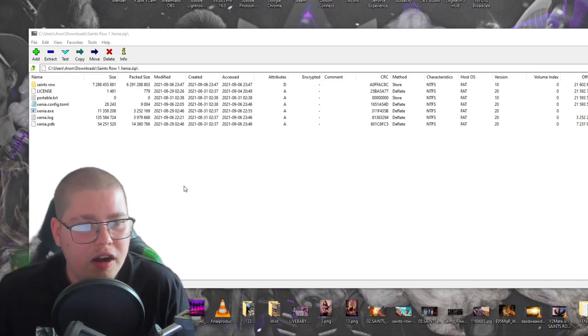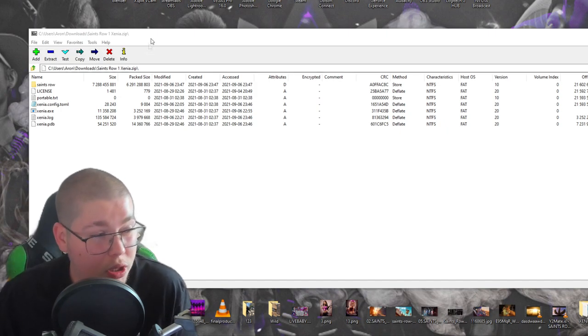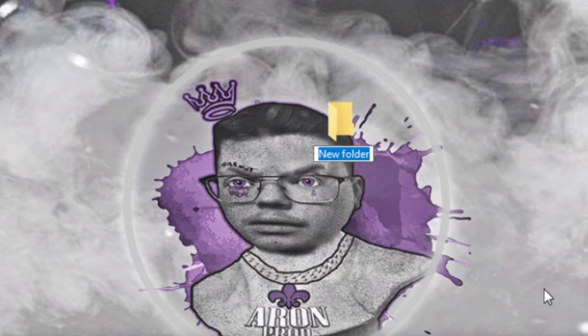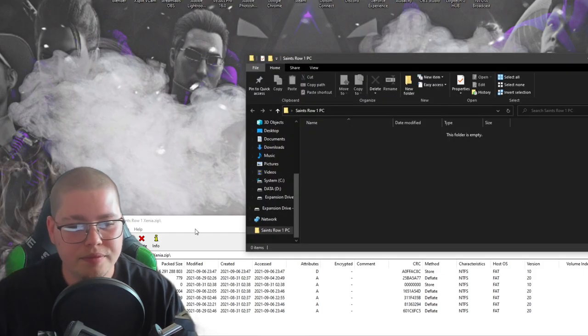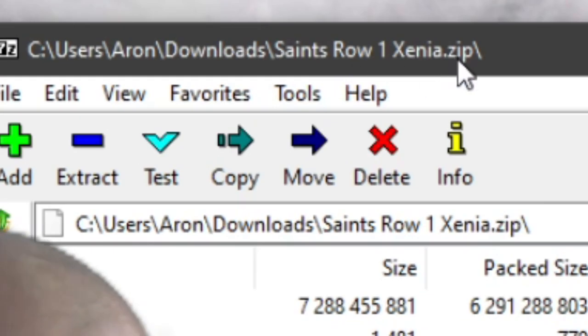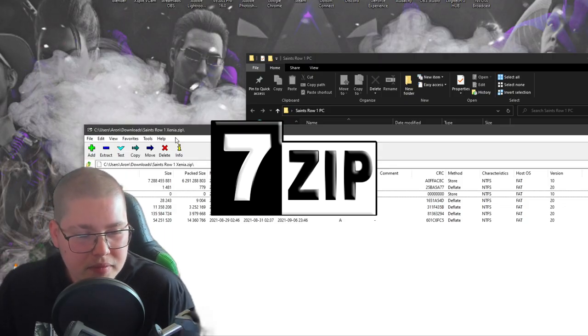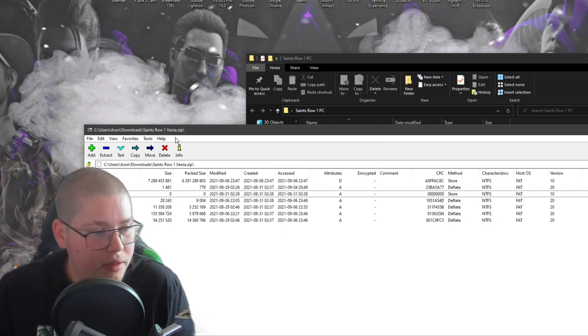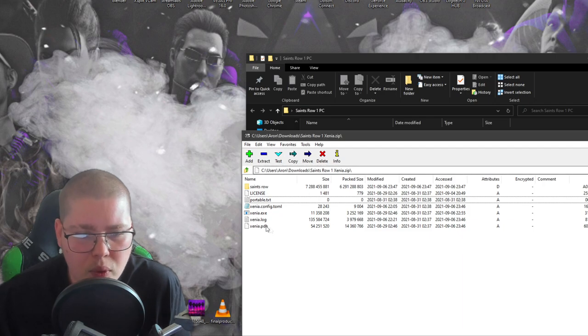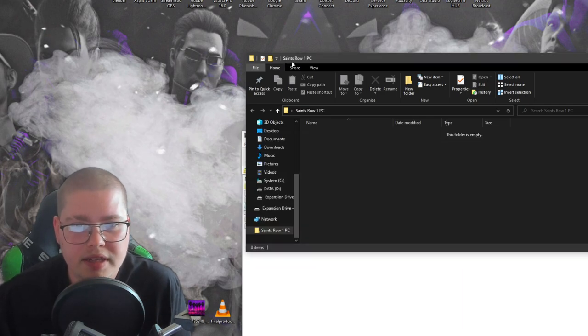All right, so in order to get this file I'll leave a link in the description as well. All you have to do to install this — watch these steps. Create a folder called, let's say, Saints Row 1 PC. You have your folder, open it. You have your files. Also, this file — Saints Row 1 Xenia ZIP — you should use 7-Zip on it. WinRAR doesn't work, at least for me. So anyway, you have these files called license, portable, and Saints Row. Links in the description for them — you just have to copy them here.